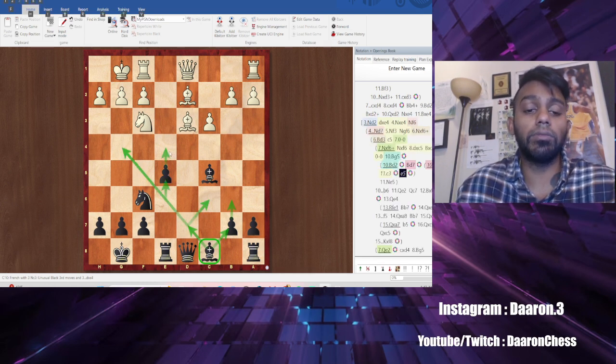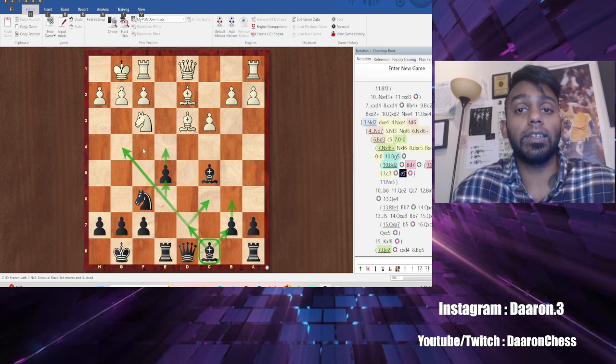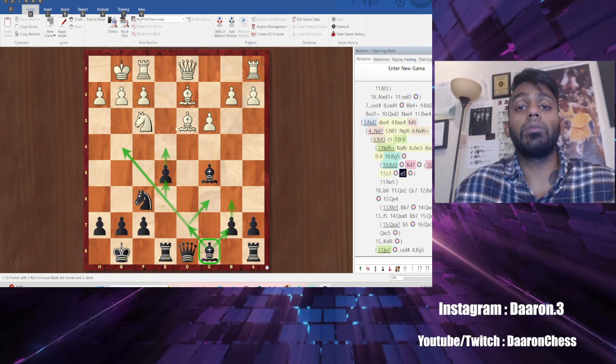And this pawn can actually do some damage too — you threaten e4, you have some space. It's also an idea to consider. So that is how you develop the light-square bishop in the Blackburn.